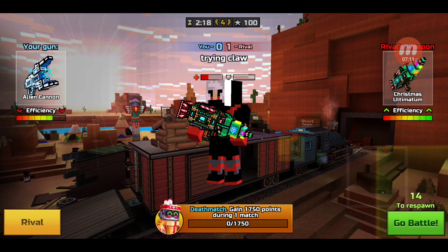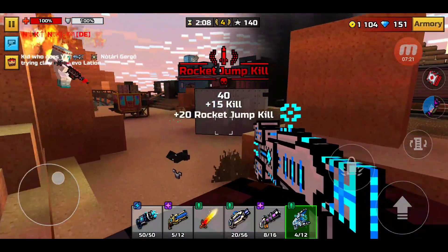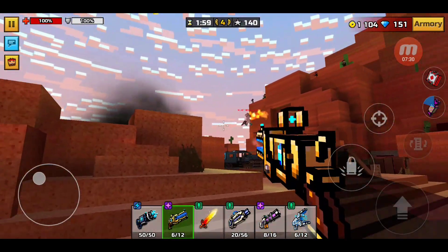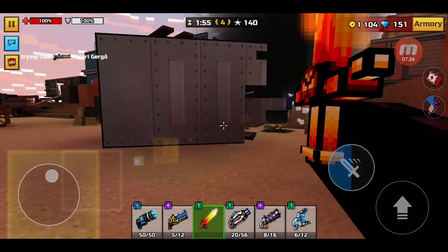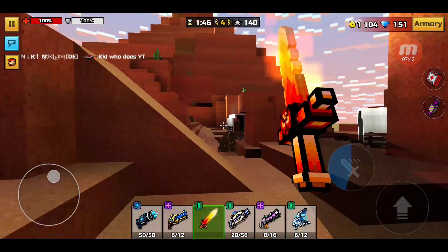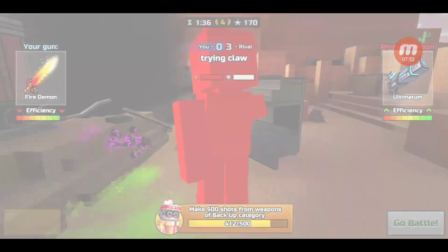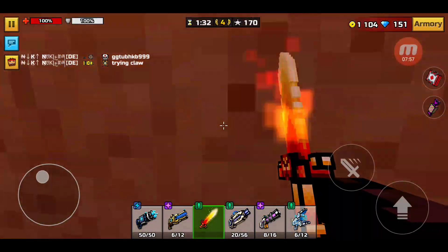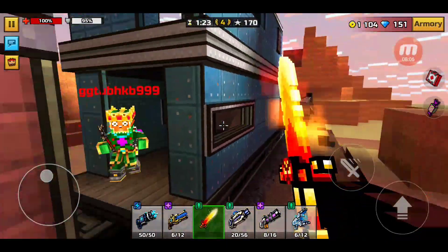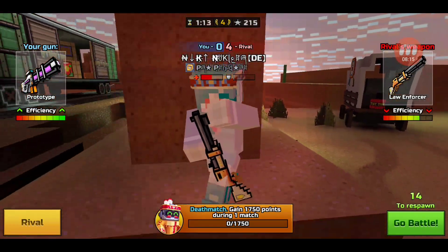Someone's using the Christmas ultimatum over there. Come on — yes, we got him! I literally just need two more kills. Please give me the kill — it has a fire effect so I'm not going to get it that way. I'm just swinging, where is he? There we go — now all I need is the fire demon kill, which is going to be very different. Of course this guy has the ultimatum, so I'm getting completely demolished. Let's hope I can get this fire demon kill.